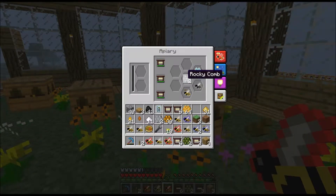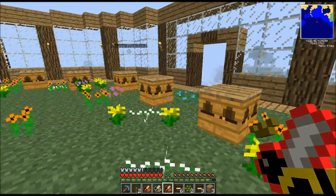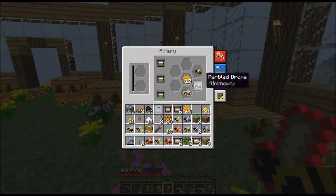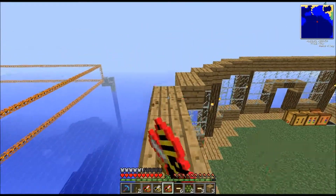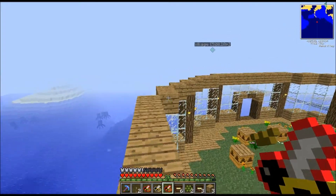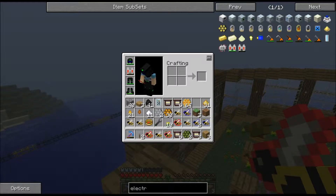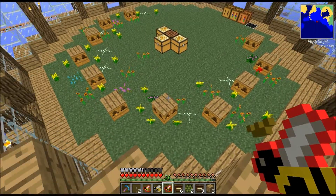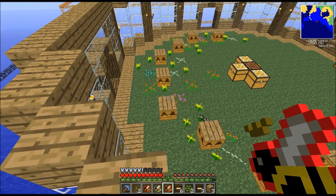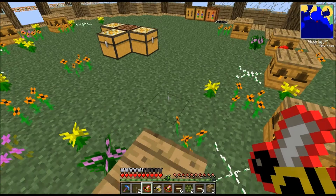At this point in your beekeeping — ooh, frozen combs — you're just going to want to start breeding tons of different kinds of bees together, because there are so many new recipes. Now that you've started to collect the cultivated bees, they are pretty much the opening to all the other bees. So there's going to be a ton of different mixes that will make better and better bees as you go along. Let me look some of this stuff up.